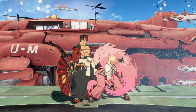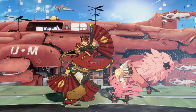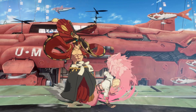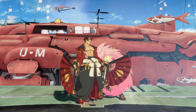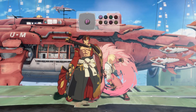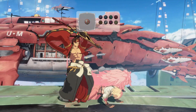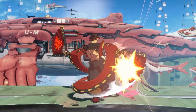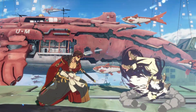If at any point during the invulnerability Anji is hit by a strike or a projectile, a canned guard animation will play for 38 frames where Anji is completely invulnerable. This animation cannot be cancelled out of with a purple Roman cancel. It also has no recovery period, and Anji can perform actions immediately after it completes.